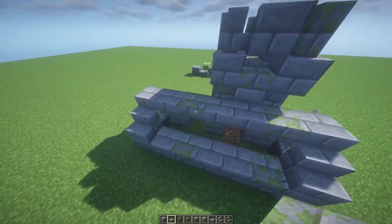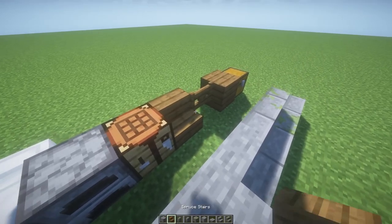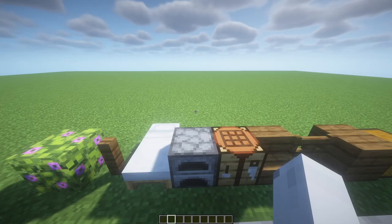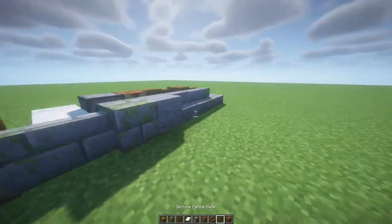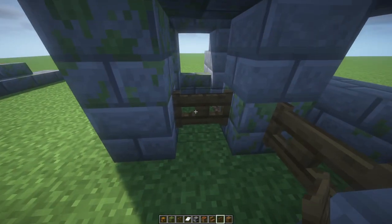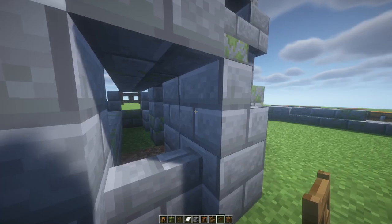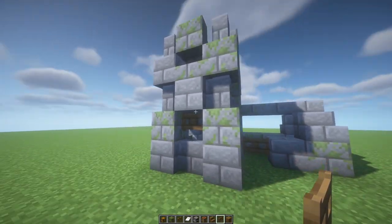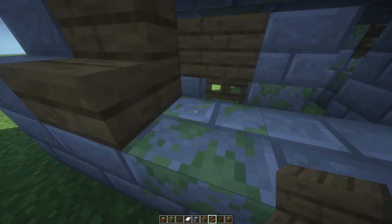Now we're gonna use a fence gate here, fence gate here, fence gate up here, one over here, and two more — one here and one here. Something like that. Then some spruce stairs — two on this side and I think it's five on this side, like that.